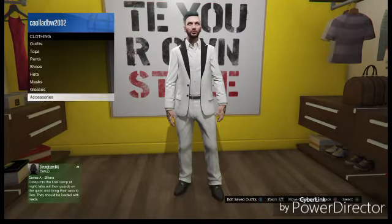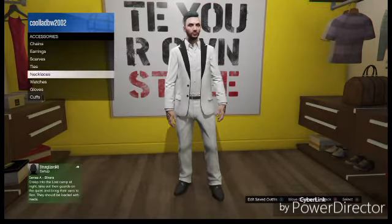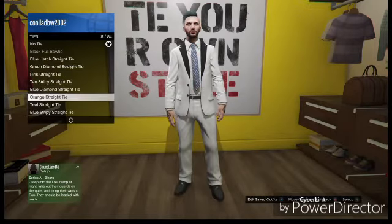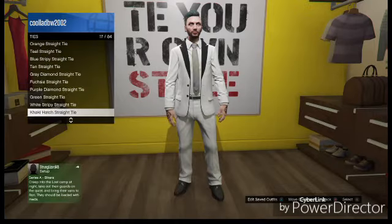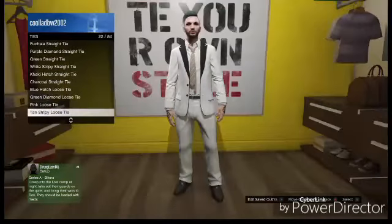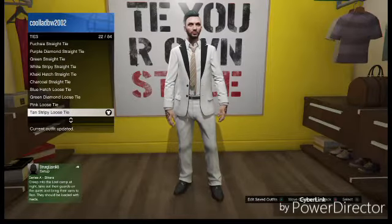You just want to throw a suit on — it doesn't really matter what type of suit, as long as it's a suit with a shirt, so you can actually put on a tie. Then you want to just select any tie at all, it doesn't matter what tie it is. You can select from all the ties in the tie group and just select one.